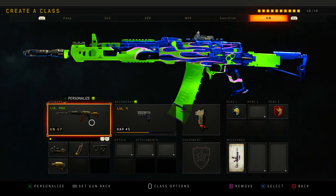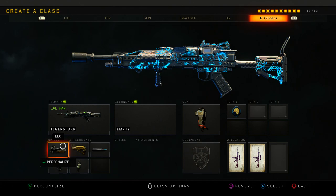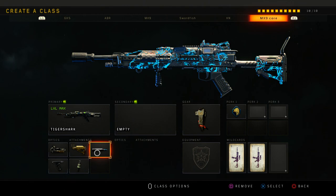Then the Tiger Shark. I realize some of my class names are wrong because I changed up some classes over time. I don't really use ARs much, but the Tiger Shark is actually a good gun. It has FMJ, quick draw, grip, stock, fast mags, and ELO. It has basically no recoil even with the grip — it's really good.